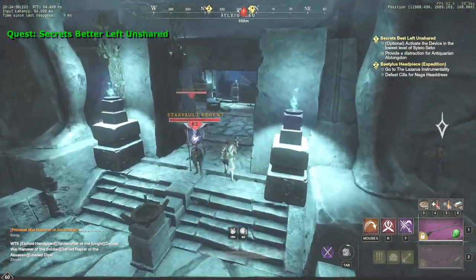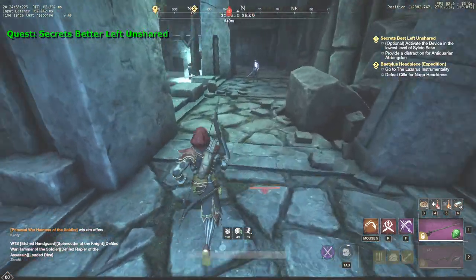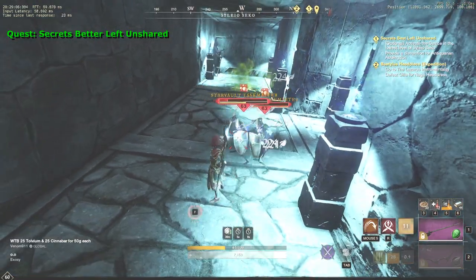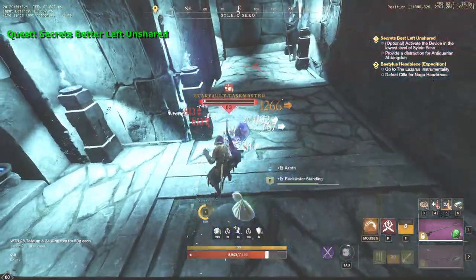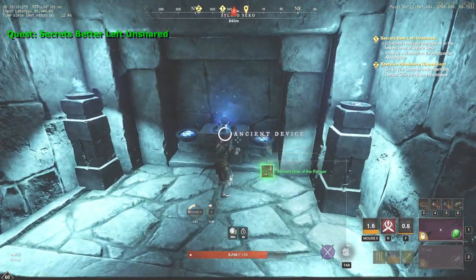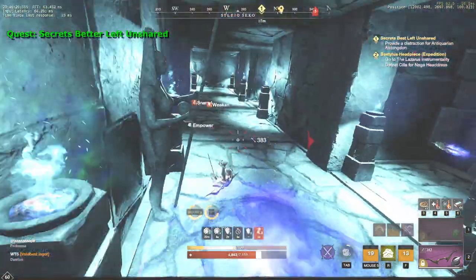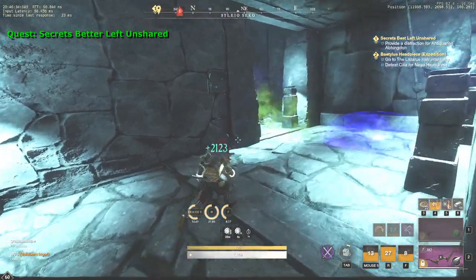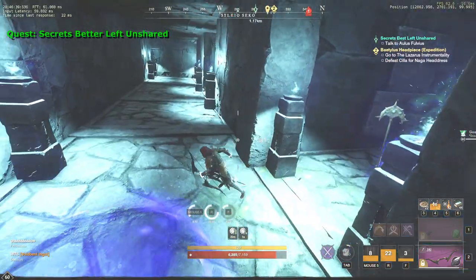This part might be a little bit confusing. The objective is to provide a distraction, but what exactly does it mean? We should enter the hole that is near the NPC first, then move downstairs to the lower level. Once you see two skeletons with spears and shields, that's the place we are looking for. First we kill the mobs, then we activate the ancient device right next to them — and this is when the fun begins. There will be multiple waves of mobs and a miniboss in the end. It might not be easy to kill all of them solo, but I was lucky — a random guy appeared right when I was killing the boss and made it a little easier. Once you kill the boss, return to Reekwater.